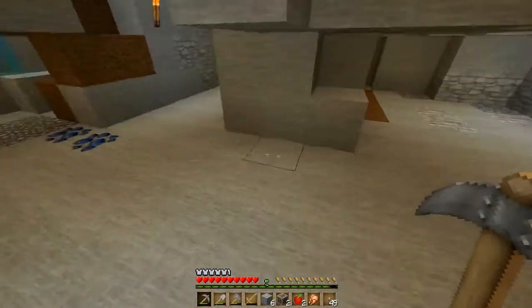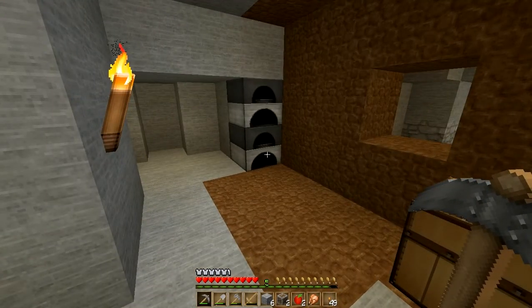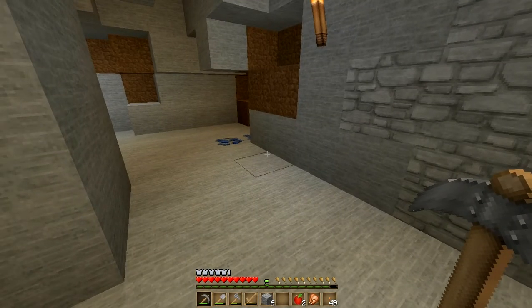Welcome back. We have a little base here. I should check in the chest — we have more cobblestone, I don't think I need that. Might as well put the ore in here so we have it handy. Gravel could be handy. I've got some food but I'm going to have to find more food as well, but we're okay for now.